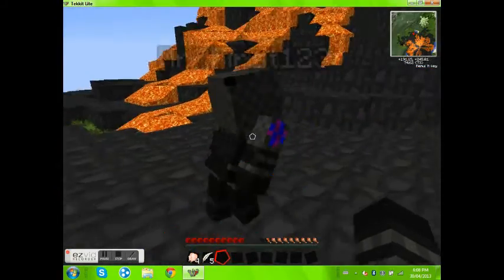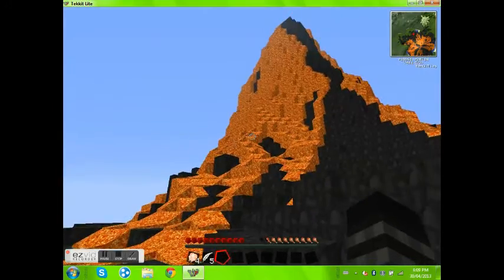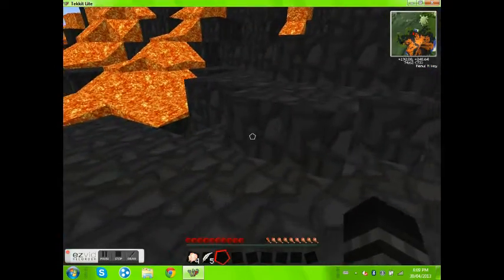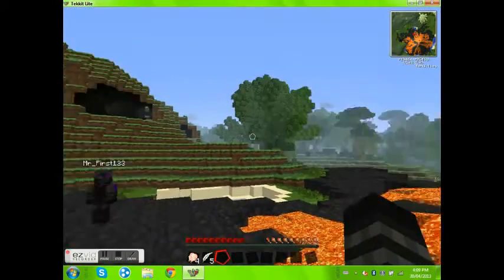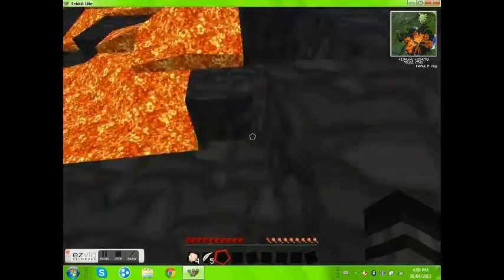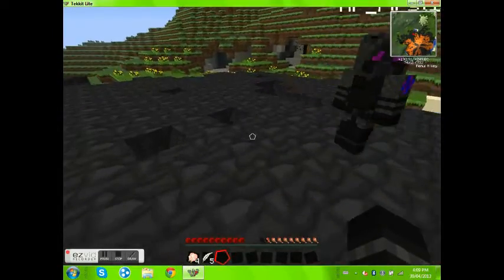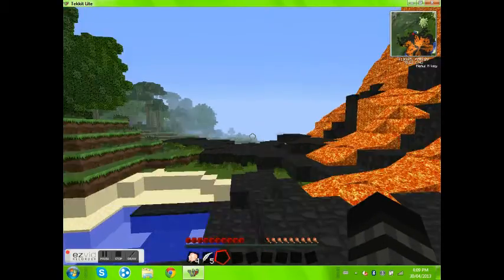Hello and welcome to Tech It Tuesdays! Right now I'm with Mr. First, and guess what — we spawned right around here. I was standing right here and I did not look at the lava. I was just looking at stuff and then it just pours down and almost hits me. I almost pissed everywhere, and I don't think yellow looks good on black — well, actually it does.